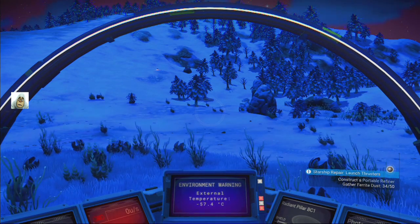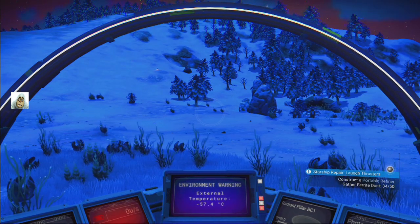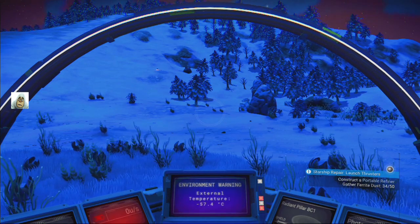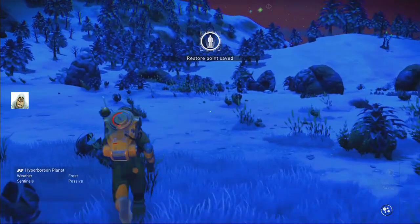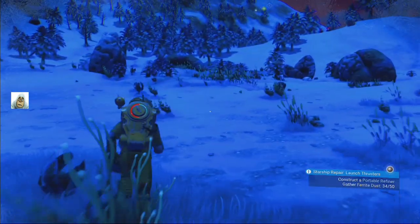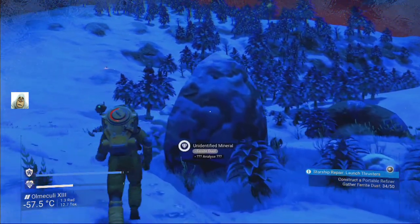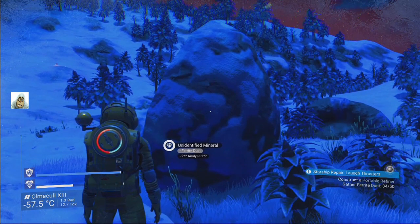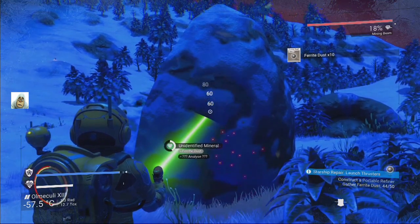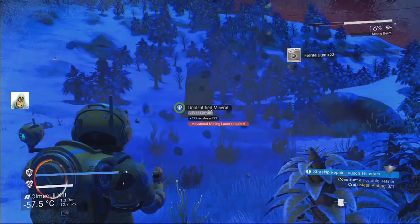The next stage we have to repair the launch thrusters, but apparently we need to construct this portable refiner first. So we have to get some more ferrite dust, which I believe is out of rocks, so it's not too bad. We've got some rocks around here. Ferrite dust — there we go. Let's blast that to death. We'll take extra rather than what we need, so we've got 46 at the moment. And now we've got tons.